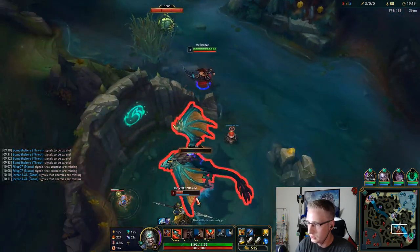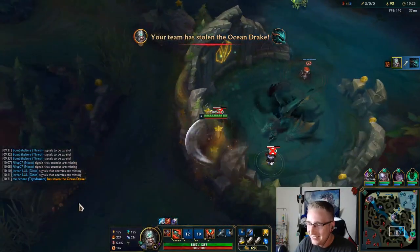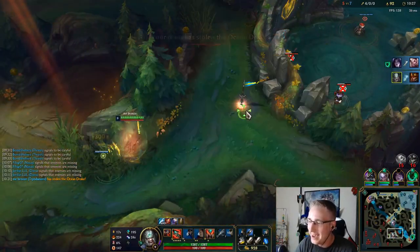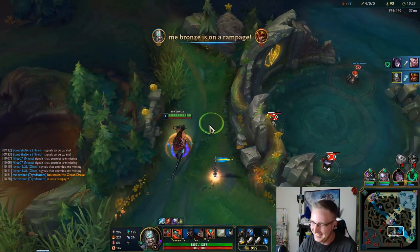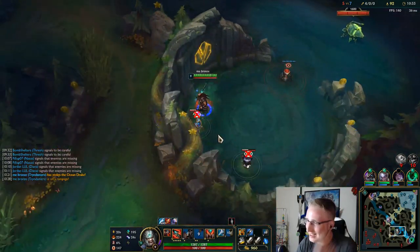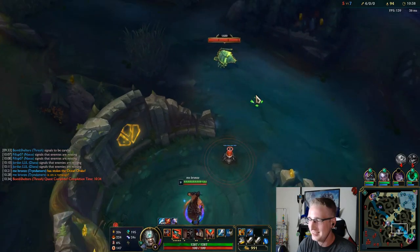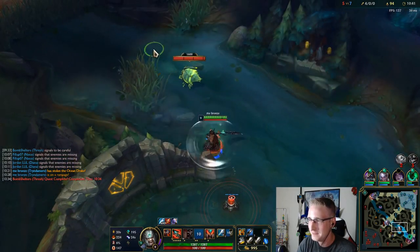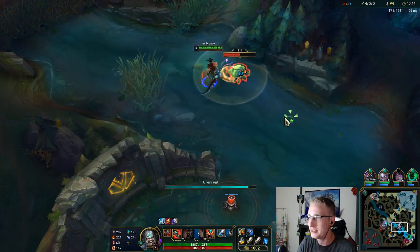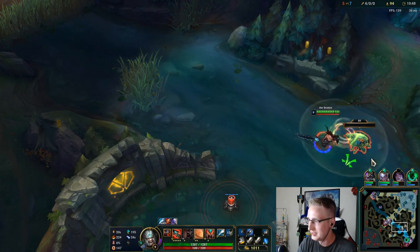I'm putting a ward here — wait, he's mad! Approach Velocity! That was just really lucky. I was pink warding so that I could maybe do it myself. I think J4 is having a rough one. I just came down to get the Scuttle Crab — I wasn't even trying to check Dragon or anything. Feels good.